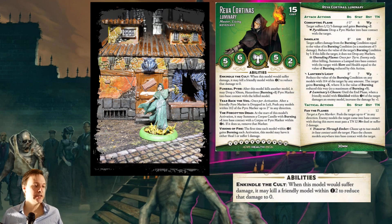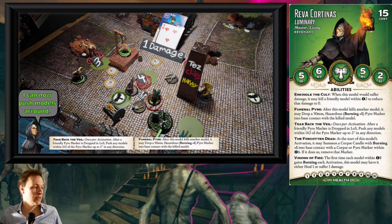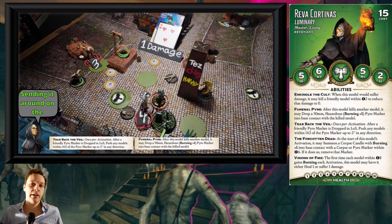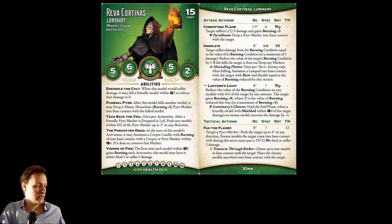Reva has an ability called Enkindled the Cult: when this model would suffer damage, it may kill a friendly model within two inches to reduce that damage to zero. So you can use mindless zombies to protect Reva. But it continues — if someone is attacking Reva, Funeral Pier will trigger and you create and drop a peer marker. Then Tear Back the Veil triggers and you may push models that were in LOS and range of that AoE from that peer marker drop. Then Visions of Fire triggers and deals damage to the models that attacked Reva. So they attack Reva, you use Enkindled the Cult, kill one of your zombies, Funeral Pier triggers, and you drop a peer marker.